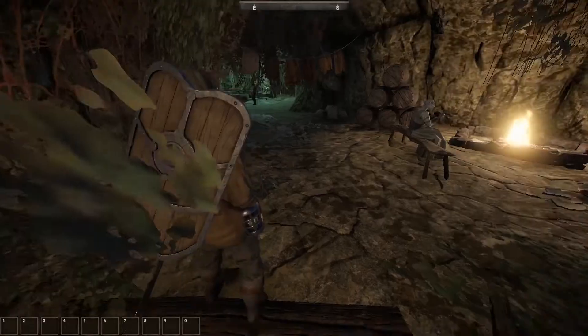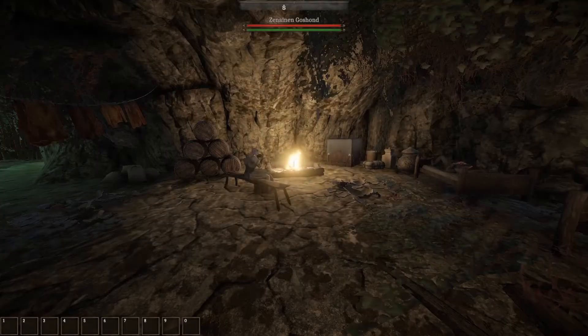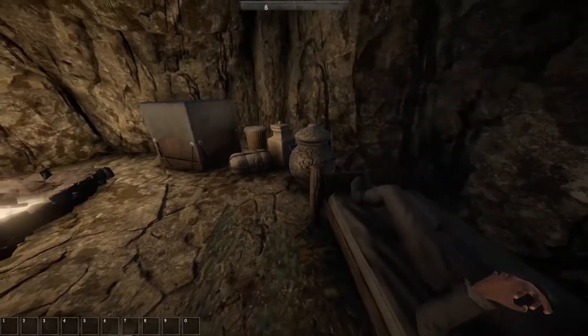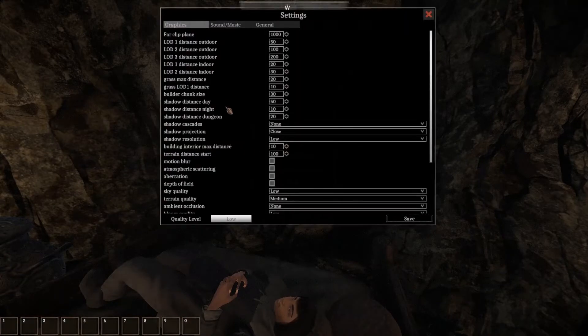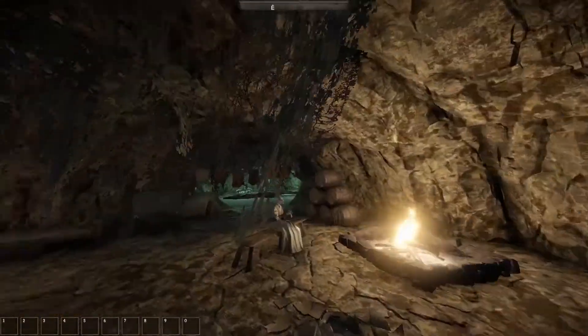It doesn't look too bad - I will admit it does not look too bad. It looks kind of like a budget Elder Scrolls in a way. It's got a nice first person view, although this depth of field thing makes me look like I'm looking through a fisheye lens. Is there a way to avoid that? I think there is, but I don't know enough details. Depth of field is not going to be working - that just makes it worse. So I guess I get to get used to looking through a fishbowl.